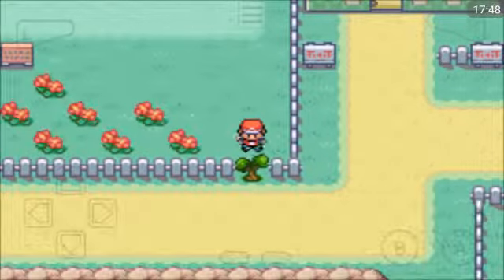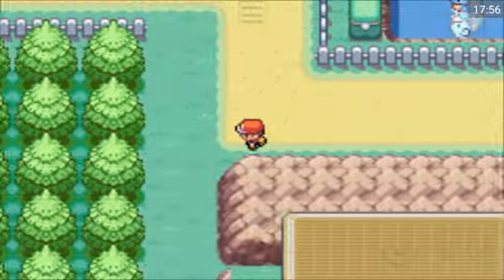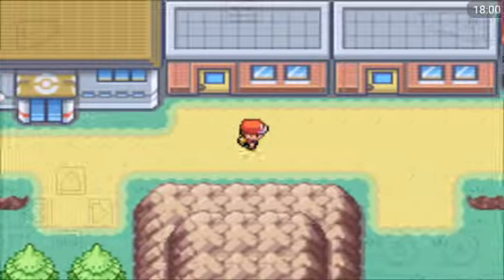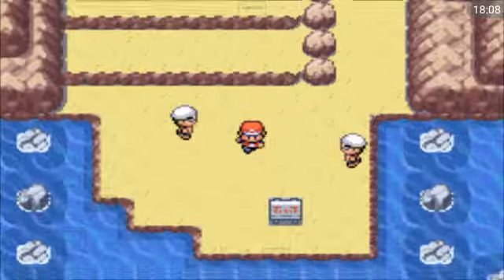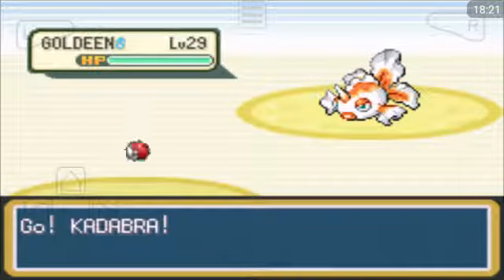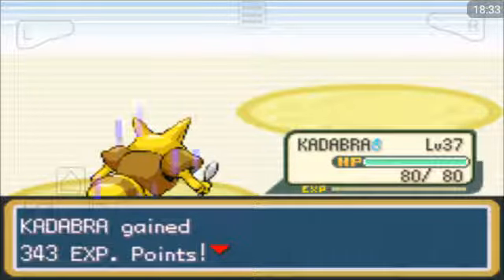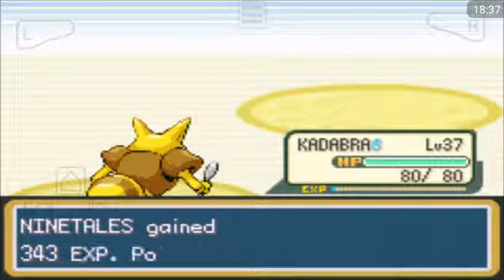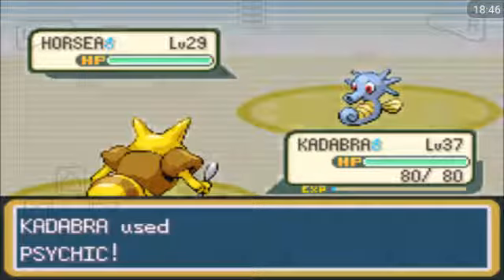Let's head out towards the Sea Foam Islands and Cinnabar Island. I could theoretically fly to Pallet Town and down to Cinnabar Island now. I'm going to go to Route 19. I've already beaten this trainer but I'll take on this one. According to the guidebook, as long as I'm around about level 40 by the time I hit Cinnabar Island I should be fine. In Sea Foam Islands I just need to try and catch an Articuno.